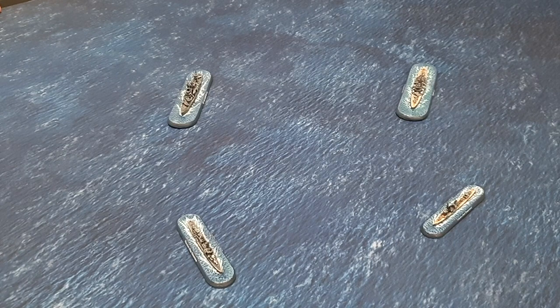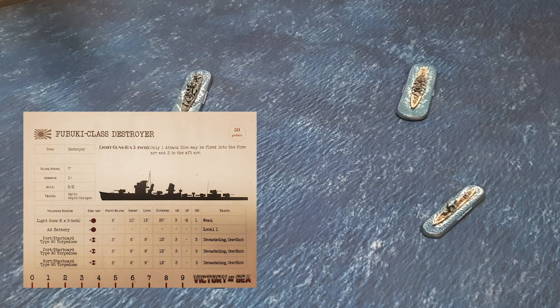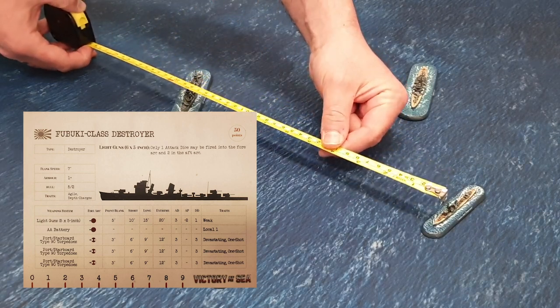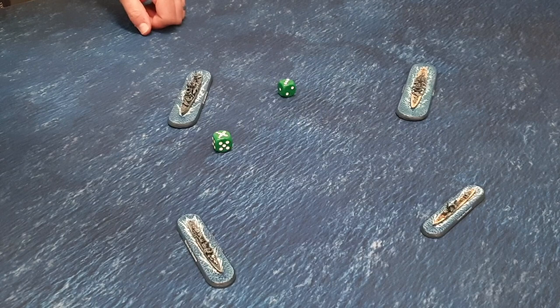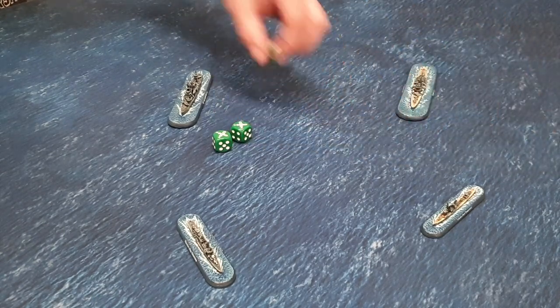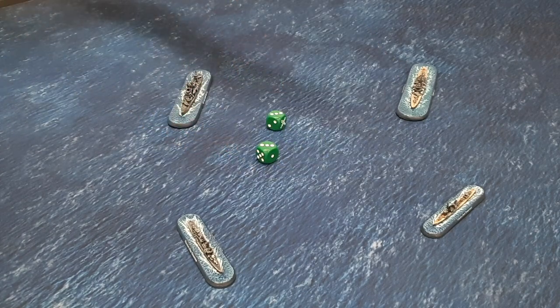Japanese next. The Fubuki class destroyer activates and attempts to fire. The range is just over 11 inches — out of short range. Three attack dice, hitting on fours minus one for long range, so looking for fives. Two hits. Each damage die has minus two armor penetration, looking for fours to do damage — no damage caused.